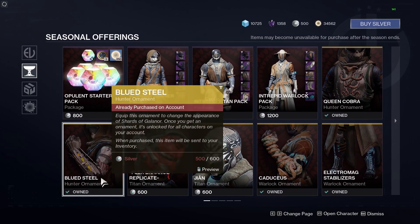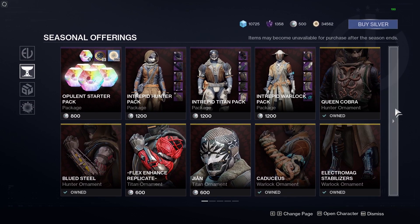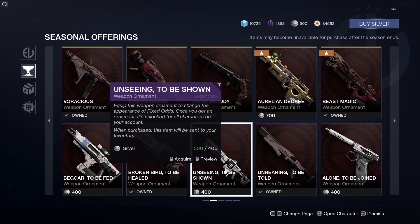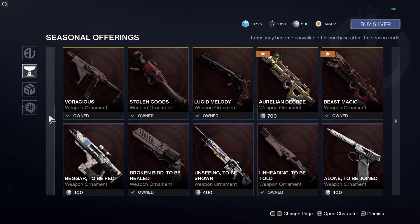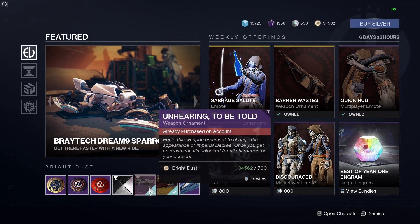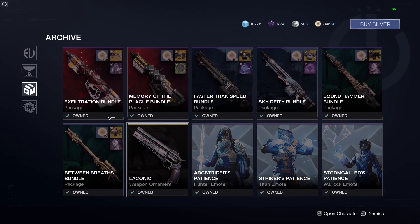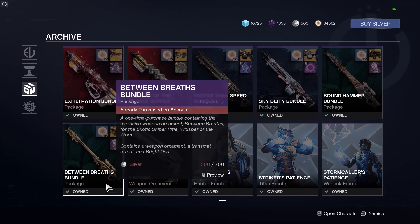There are also seasonal offerings — all the ornaments available this season. These don't go away until next season, so you can buy them for Silver. In some cases you can wait for them to become available for Bright Dust. For example, that shotgun ornament is now available for Bright Dust, so you can save your real money if you're patient. The seasonal stuff is available at any time for real cash.